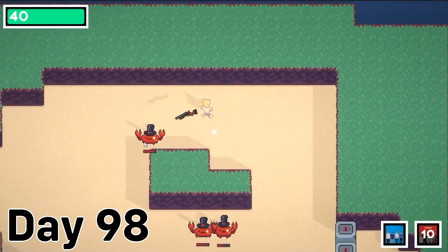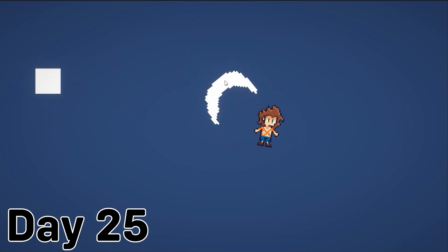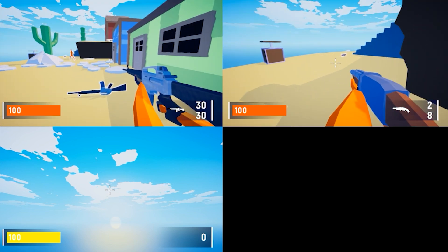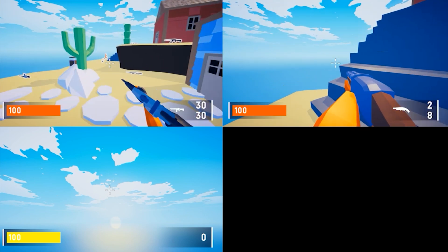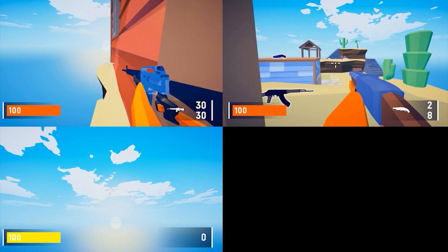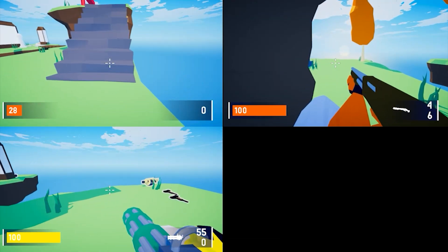Throughout all stages of prototyping, there is something you should always be doing: playtesting. You should playtest it yourself and especially have others playtest it. With each new feature and mechanic, drag one of your friends or enemies in front of a computer and have them play the game. While online playtesting with written or recorded feedback is good, I personally like watching someone play the game and gauging their reactions, as well as where they get stuck or what bugs they find.